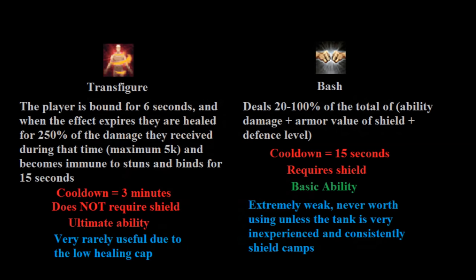Next I want to talk about two abilities people commonly use that they probably shouldn't. First is Transfigure, a constitution ultimate unlocked from the Tuska event. The player gets bound for 6 seconds, and when the effect expires they're healed for 250% of whatever damage they received while bound — but it's capped at 5,000. Afterward the player becomes immune to stuns and binds for 15 seconds. Simply put, the healing cap is so low that this is very rarely useful, and since it's an ultimate it's a significant waste of adrenaline. As covered in the Virago bomb tanking guide, there's really only one situation in all of RuneScape where you'd use this: one time on phase 2 of Virago as the bomb tank.